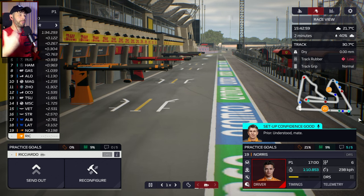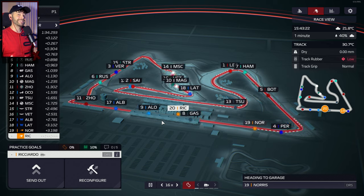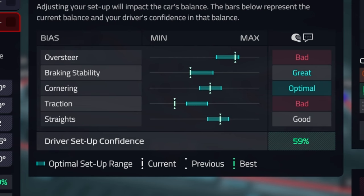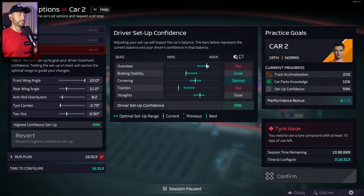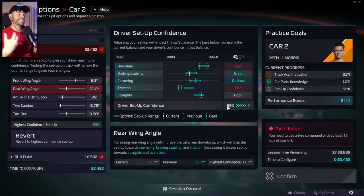Lando's come back with his feedback — this new setup is pretty good, so we're going to call him in once again to see what was good and what we can improve on. We still didn't get a few parts of the setup right, however he now has 59% confidence in the setup. The oversteer is still bad, so we're going to push it back to the other end. If something is good it means you're in the right area — don't stray too far. If it is bad, go opposite, and if it's optimal, leave it in that exact spot. If it's great, it's going to be a very small tweak.